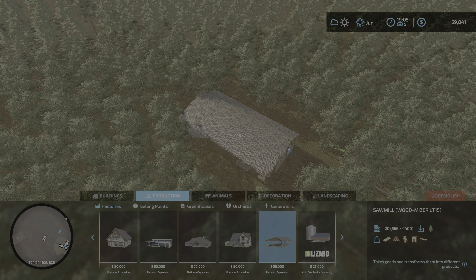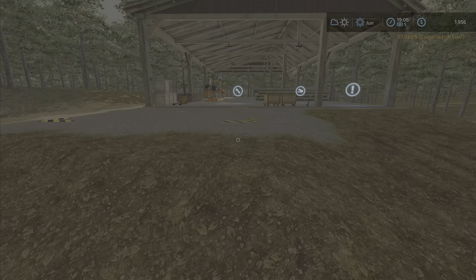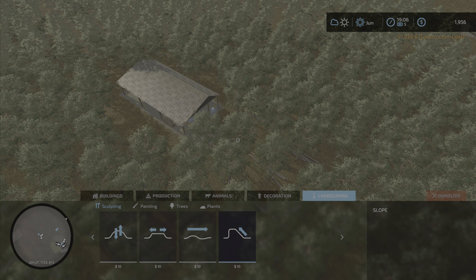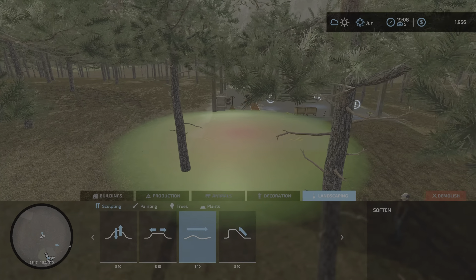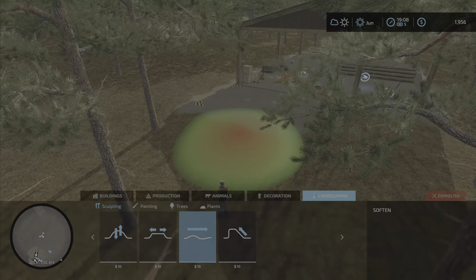Right, what we wanted — I think that's looking about right, it's going to terraform it to a degree. So 57,885 — let's do that. We're going to have to smooth that off a little bit. We haven't got much money to do it, but let's do it anyway. Soften — that's what we want. There we go — can't get any closer than that.